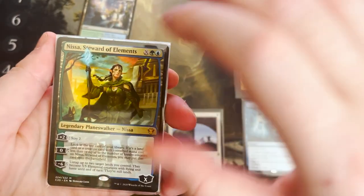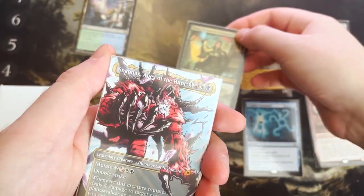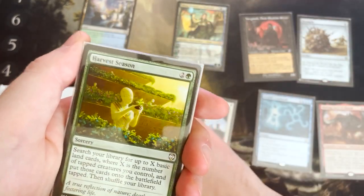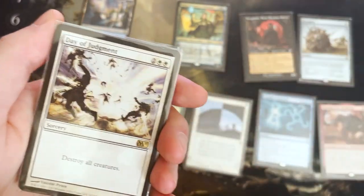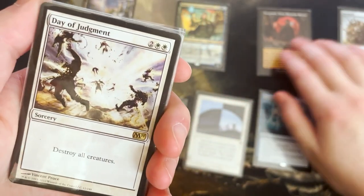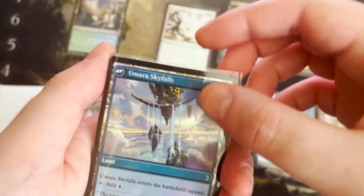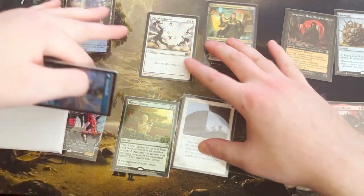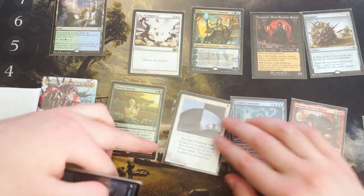Let's move on to the rest of our rares. It's a Nissa card — Steward of Elements. I don't like Simic, but cute. I have this card — this one's not worth anything, but it's cute art. Day of Judgment — is this like a different Wrath of God? That's so interesting. I like it — cool art too. Another Wrath of God for my little collection, it'll go in Dex. Oh, these are the foils — I see how he did this. So now we're getting to the foil cards — this is the preamble, and the preamble so far has been solid. There could be some real heat in here now.